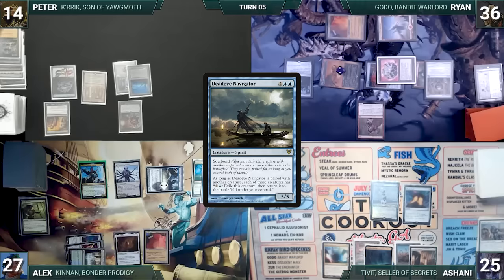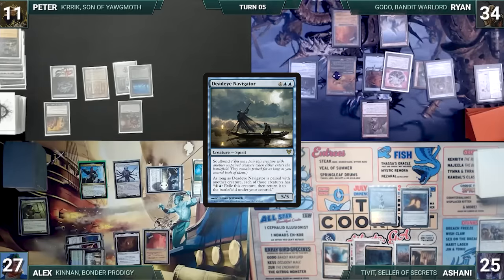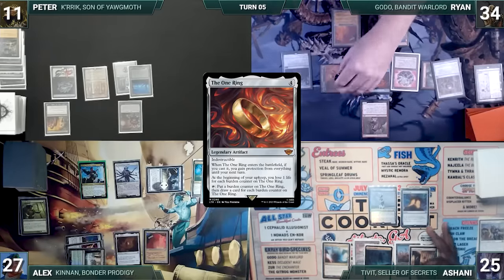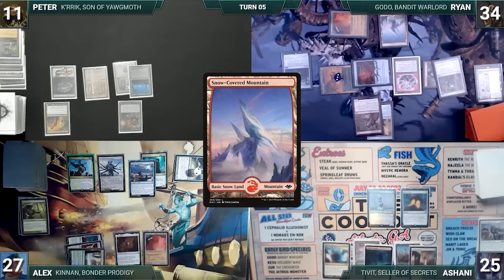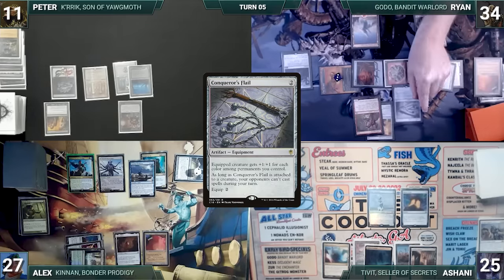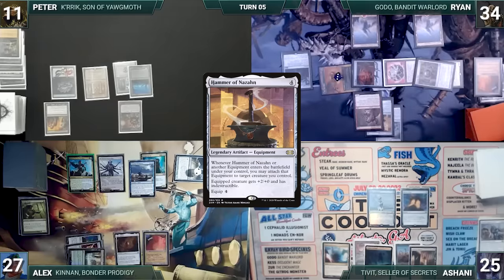During his upkeep, Peter loses his Mana Crypt role and takes three damage. He draws, takes no actions, and passes. During his upkeep, Ryan loses two life to the One Ring. He draws and activates the One Ring, adding a counter and drawing three. He casts Hammer of N'Zahn — Esper triggers and Ashani draws — and it enters equipping Goblin Matron. Ryan plays a Snow-Covered Mountain, sacrificing City of Traitors as it enters, then casts Conqueror's Flail, which enters and equips to Goblin Matron via Hammer. Ryan passes.